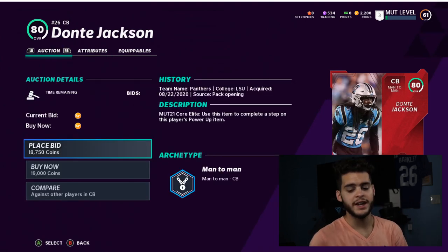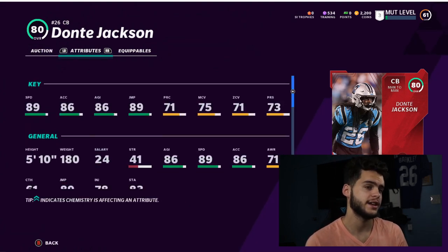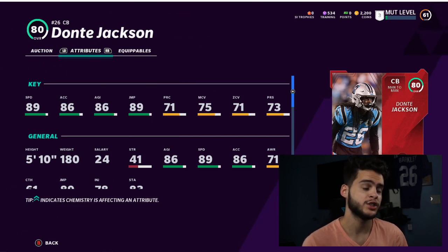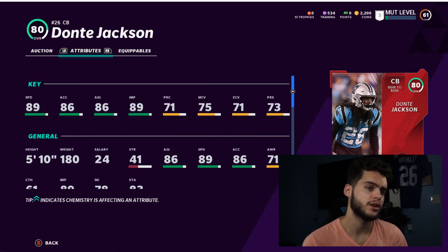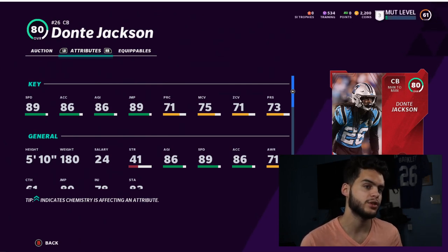Next on the list is Dante Jackson — a today and tomorrow card. Powered up he'll have 90 speed, 87 acceleration, 87 agility, and 90 jumping — he practically looks like a running back. He's going to be one of the fastest cornerbacks and one of the few guys who can catch Tyreek Hill or stop Barry Sanders. He's going to be expensive as a base card because of his speed, and the next card he gets will again be one of the fastest cornerbacks in the game.